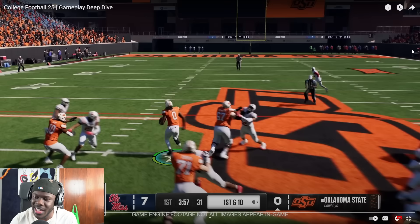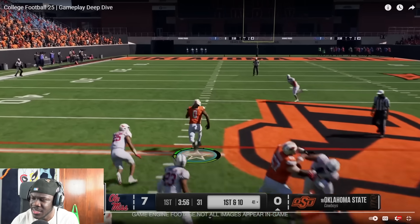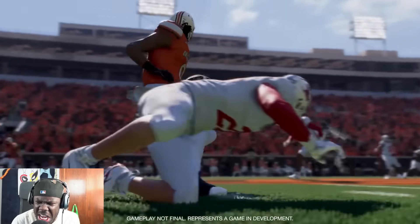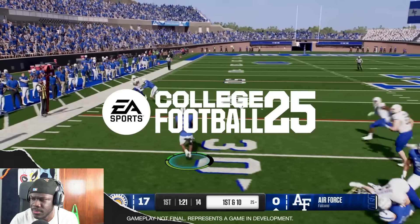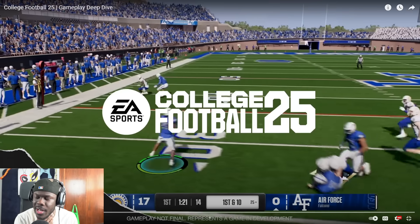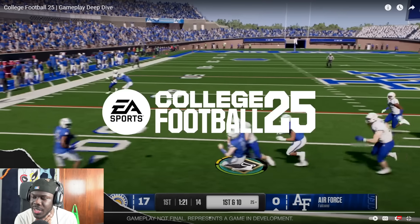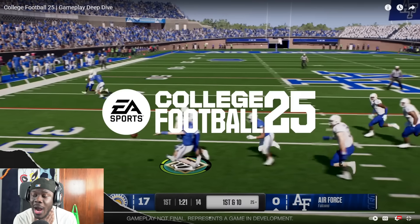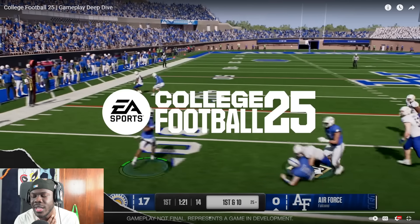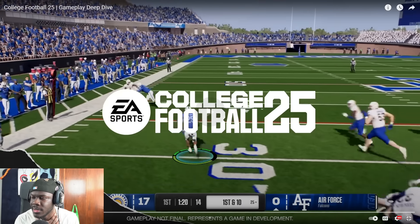I seen everything I needed to see — buy it. The gameplay is looking nice already, that spin in the open field was clean. We're gonna have to look at a lot of option plays because this is the bread and butter of college football. There should be a lot of variations of the option. This is an overpowered move in Madden right now — once you hurdle and pass it's unguardable — so let's see how they run the option in NCAA.